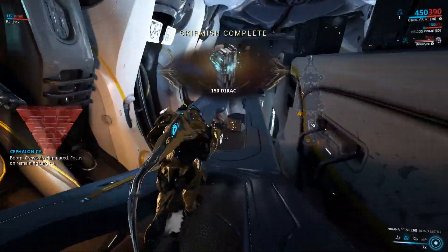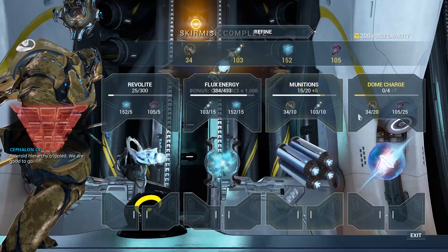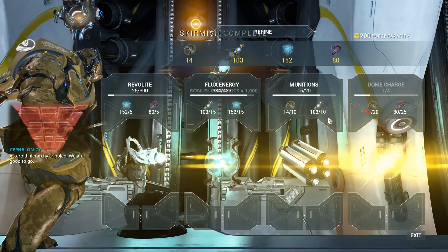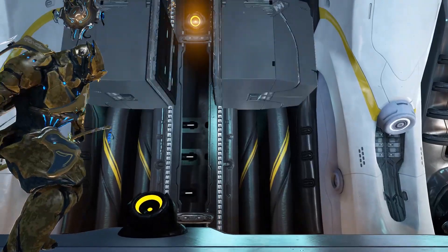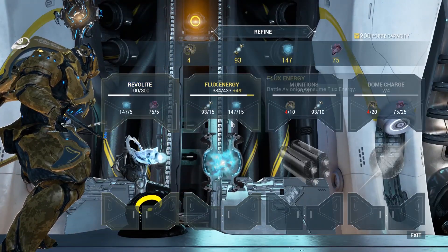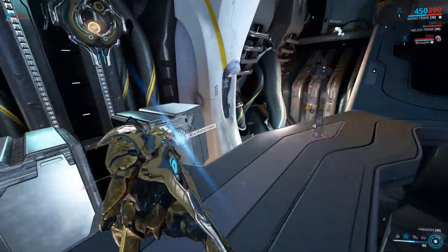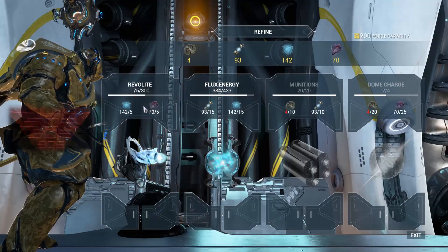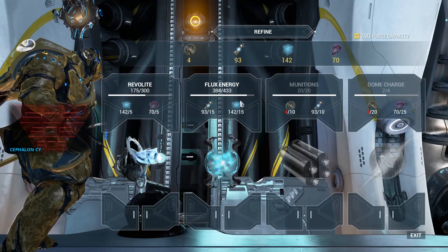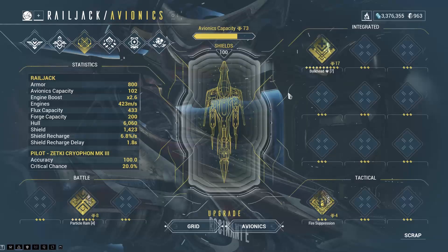This is pretty cool because when you have it at rank 7, it adds up to 50%, and it rounds up to 2. So that's why every single time I recharge my dome charge, it gives me 2 instead of 1. For example, this resource over here is supposed to give you 50, but instead it gives you 75 — because an extra 50% of 50 is 25, so 50 plus 25 equals 75.